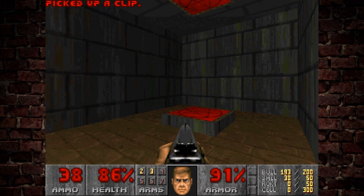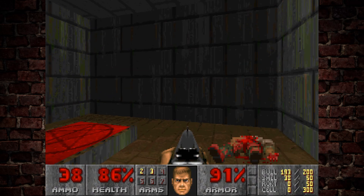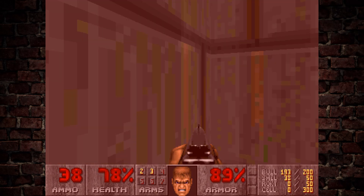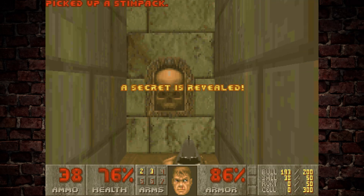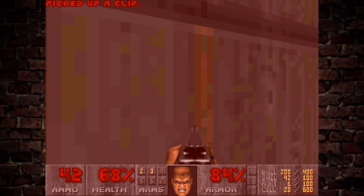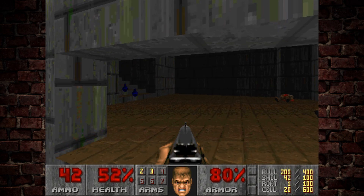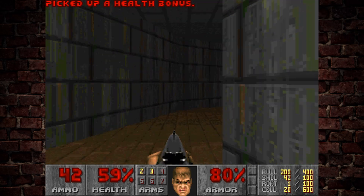The water hurts. What's the point in this secret then? It's a switch — does that do anything in here? It does. It gives us a backpack full of ammo. So this level has some logical secrets, secrets within secrets even, which is pretty interesting. You don't see that in every one of these.